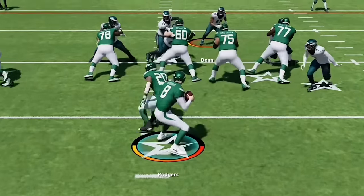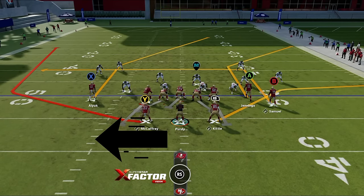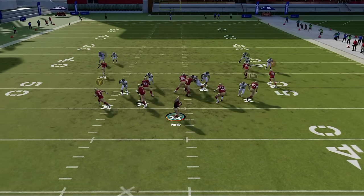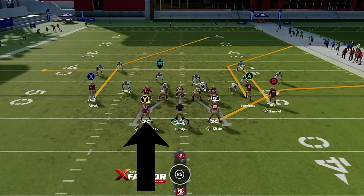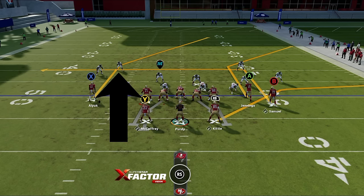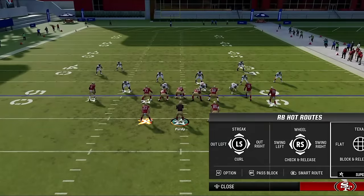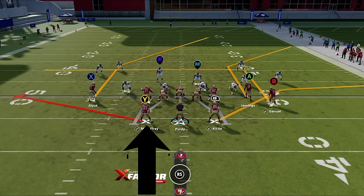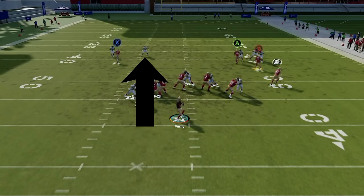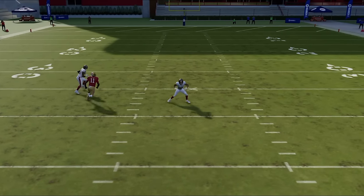My next tip is probably the most important and has to do with blocking, since you can't complete passes without it. The best pass protection tool is slide protection: if the pass rush is getting in too quickly, press LB or L1 — on Xbox or PlayStation — then hit the right stick left or right to change the direction of the blocking structure for your linemen and any blocking backs or tight ends. If your opponent is running man-zero blitzes, adding blockers can work against you, but you can check-and-release those blockers instead — they'll block incoming defenders before releasing on a route that holds the defender in man coverage throughout the play. Just remember these blocks eventually release, so make quick decisions.